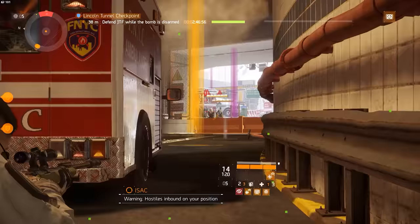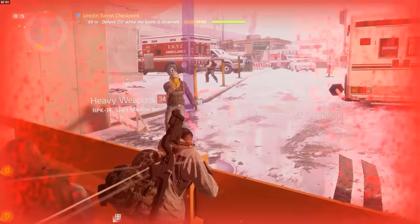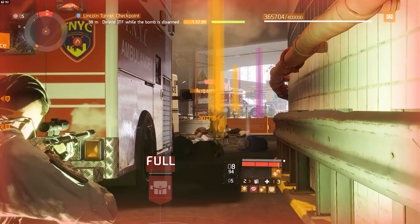From that moment on it's simply rinse and repeat: place down the mobile cover again, get on it, activate your skills, and start chipping away. Wait for the three-minute timer to be over, kill yourself, rinse and repeat. Of course all the enemies that you're killing do have a chance to drop loot,